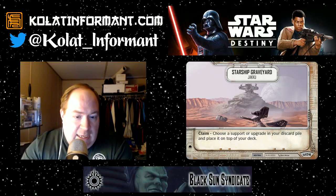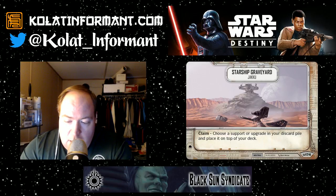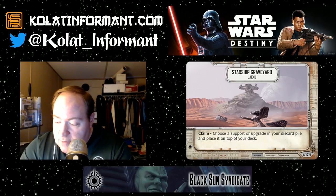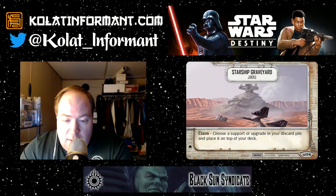Thank you all for listening in to the Black Sun Syndicate, a division of the Colat Information Network. You can find us online at colatinformant.com — there's a link in the upper right-hand corner — and on Twitter at colat_underscore_informant. We are also on Facebook. I plan on doing more Star Wars Destiny going forward. If you haven't downloaded Tabletop Simulator, you might want to look at it — the Destiny Pack is a free pack that will at least get you familiar with the game and mechanics. Until next time, may the Force be with you.